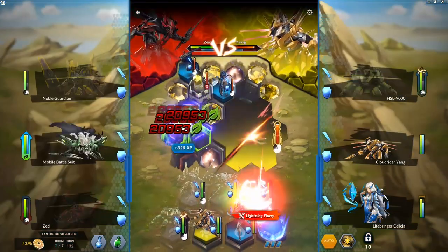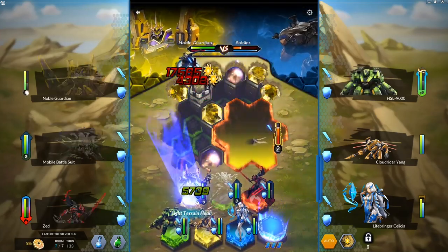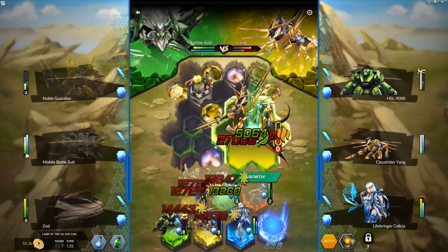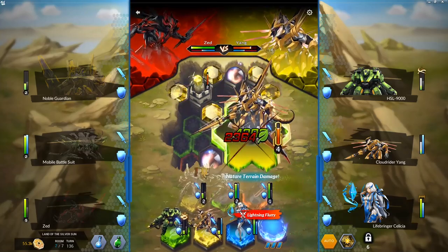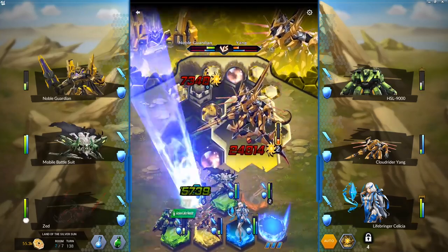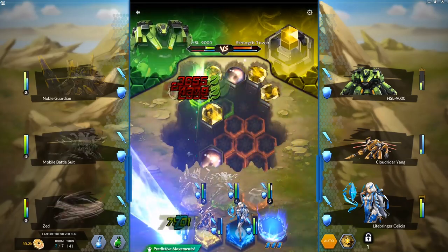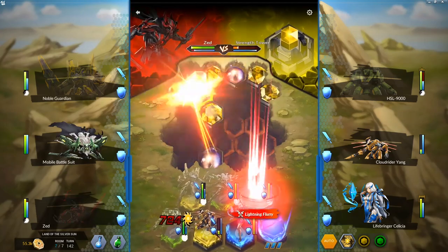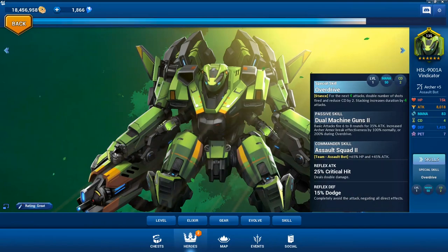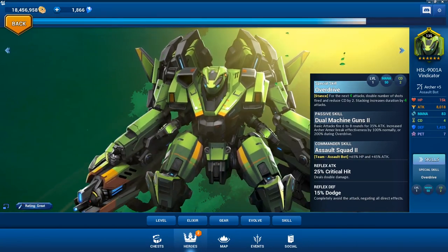So if I'm running an assault team, I'm probably going to have Noble Guardian and/or Mobile Battle Suit as my commanders. Going back to HSL 9000, for my team I think the nature form — the Vindicator — would be my best pick at the moment. His Annihilator form isn't bad either, but for my current team composition it's not what I need right now — it's a low priority. This is an expensive decision at 5,000 tickets per evolution, so I highly encourage you to look at what you need in the short term and go for that.